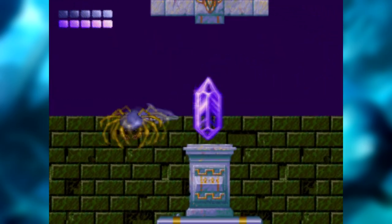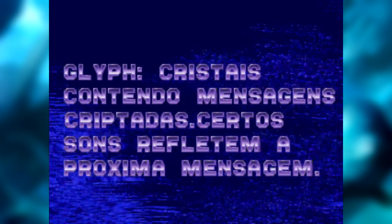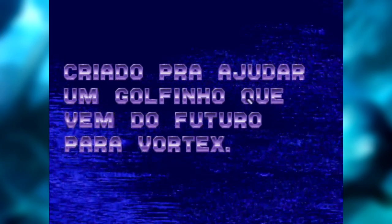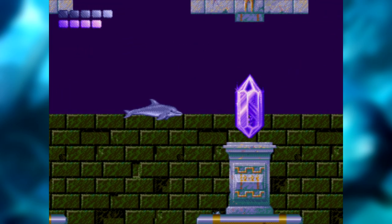Nós vamos perder a guerra com o Vortex. Atlântida está em ruínas, daqui a pouco ela vai sumir. Nós escapamos do passado com a nossa tecnologia — máquinas do tempo. Os glifes são cristais contendo mensagens criptadas; certos sons refletem a próxima mensagem. Os glifes foram criados para ajudar um golfinho que vem do futuro para atacar o Vortex. A equipe de localização do Japão estava tentando manter um pouco de mistério.